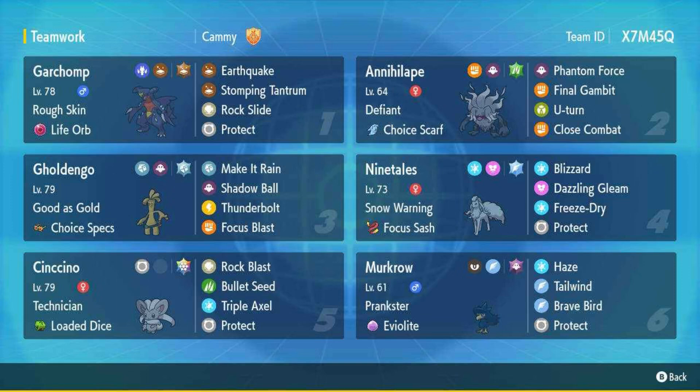Welcome or welcome back to Mark's Art World. I have another rental team today by Cami, so I've got Guard Charm, Gold Dingo, Annihilate, Nine Toes, Murkrow, and Cinccino. I don't know if I pronounced that right, but I've never used a Cinccino before — this is my first time. I'm glad it's got Technician and Loaded Dice.